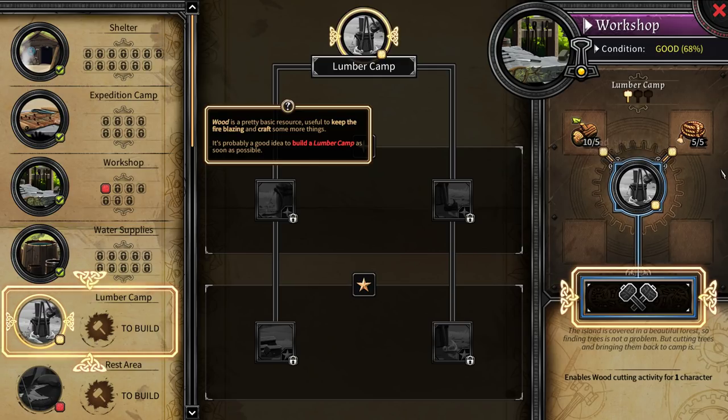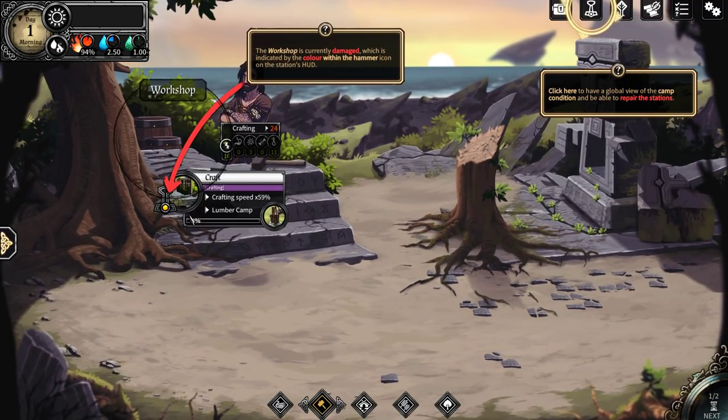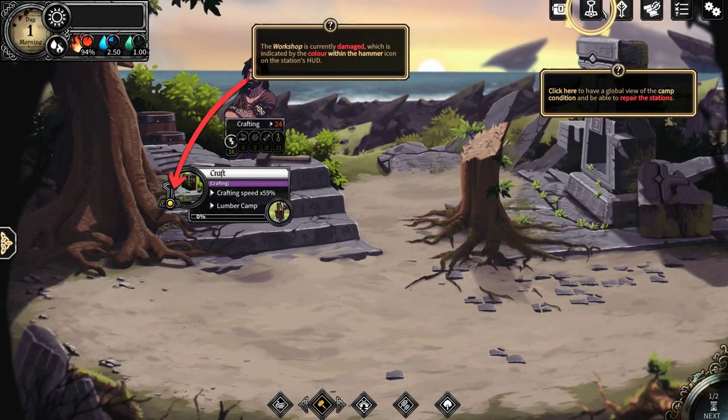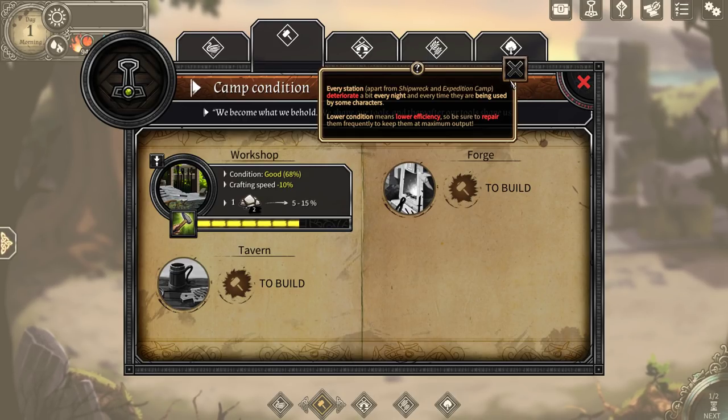It looks like it requires five wood and five rope. The workshop is currently damaged, which is indicated by the color within the hammer icon on the station's hood. Click here to have a global view of the camp's condition and be able to repair stations. Every station, apart from the shipwreck and the expedition camp, deteriorates a bit every night and every time it's used. Lower conditions mean lower efficiency, so make sure to repair them frequently to keep their maximum output.